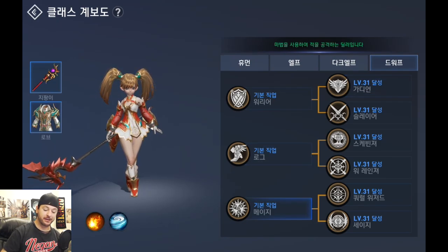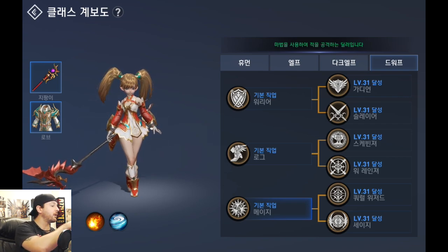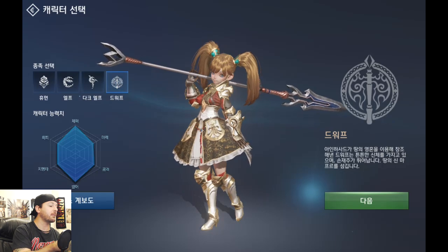Down at the bottom there's also a skill demonstration showing some circle fireball and wind or water-looking icons. This is basically a preview showing you what the skills look like and what each class can do. So you can preview all of that from this menu — all four races at the top and all three different classes, or jobs as they were actually translated.